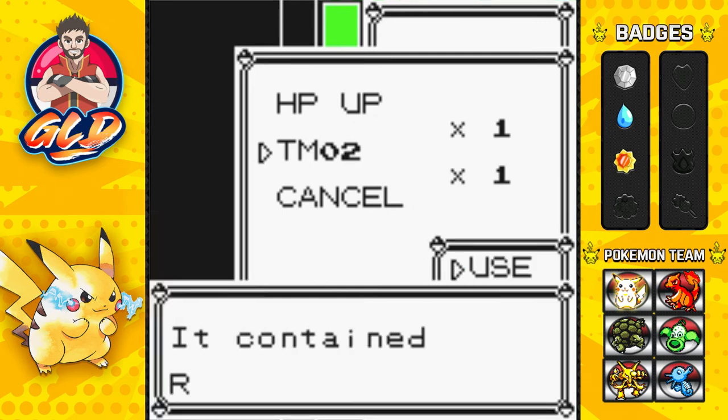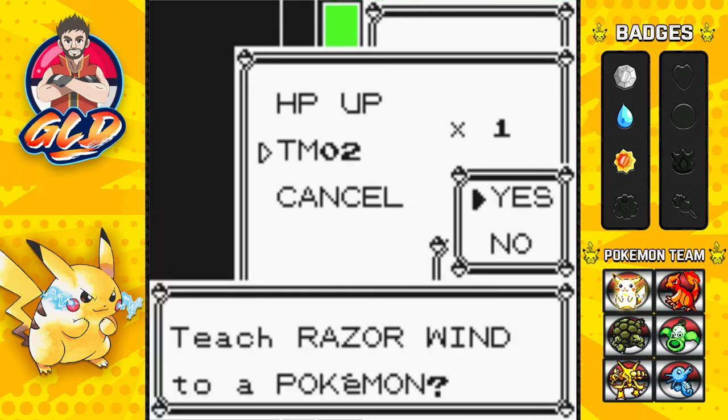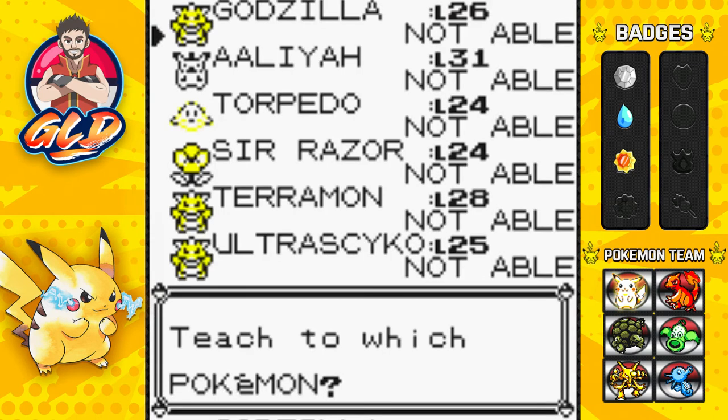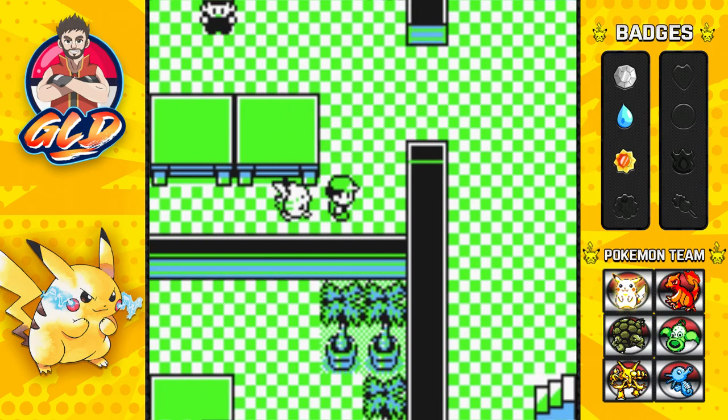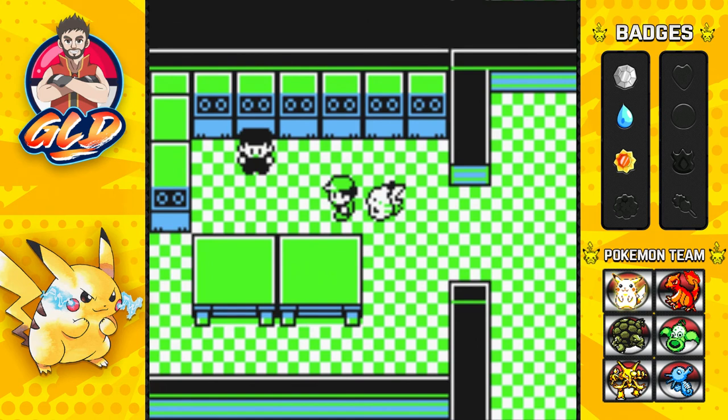Let's go ahead and grab this - we found ourselves TM02, which is Razor Wind. That can actually work for a flying type Pokemon I believe, but it doesn't work for any of these guys now. Before we battle this guy, because we have three or four more items to do - I'll be right back, I got the Dig technique guys. I need to empty out this whole thing right here.